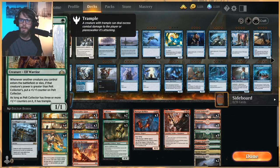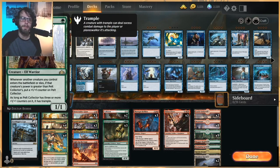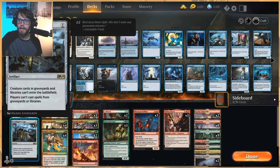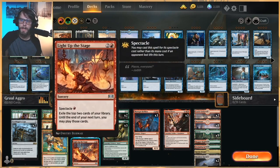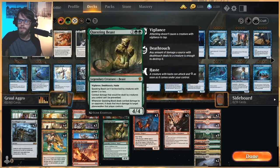To go over it very quickly: we have four Pelt Collectors, a really great one-drop for this list. Everything else kind of buffs it up and so you can get really really aggressive with it. One of the tech cards here is Grafdigger's Cage, which kind of shuts down a lot of the graveyard-based decks. It's really really powerful in my opinion. Paradise Druid we have a two-of here.